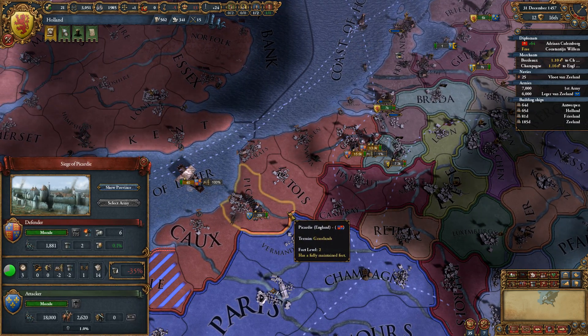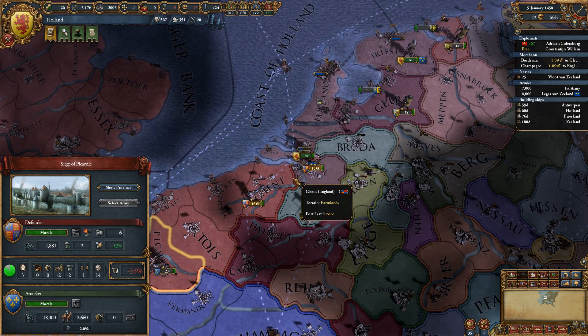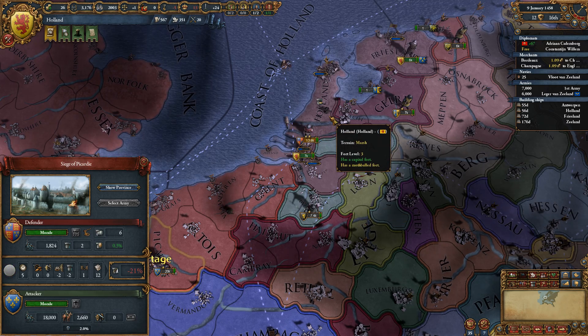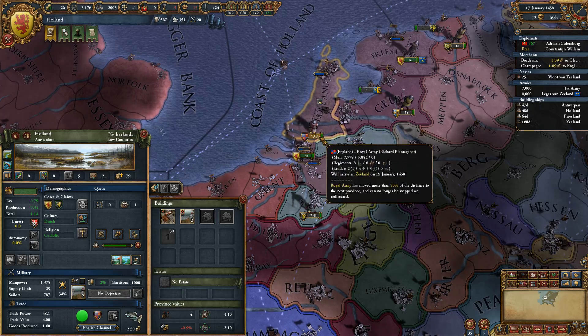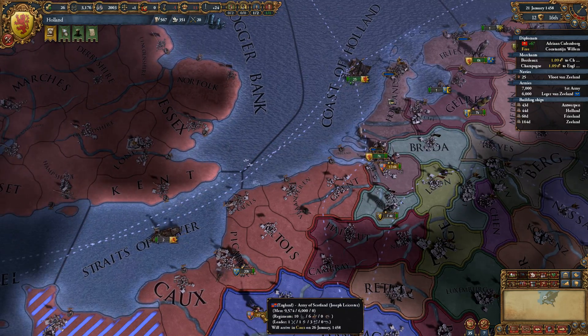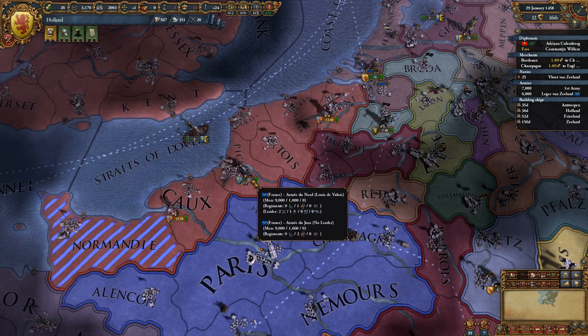So I guess we're waiting for France to take Picardy, and when they succeed eventually, then these two guys can fight each other. I mean, he can't hurt our capital — he's not doing anything to it, he's just marching around. France, you should really attack these stacks separately.